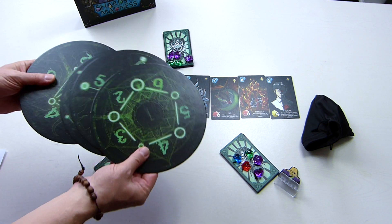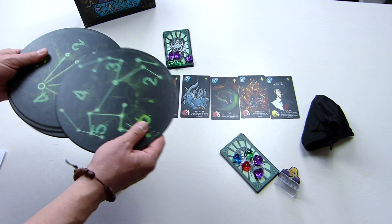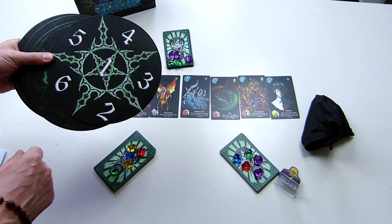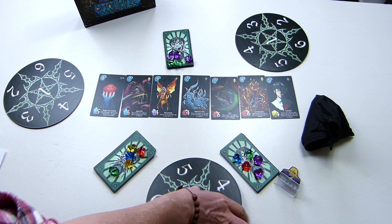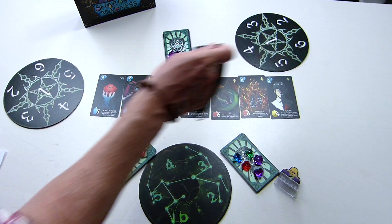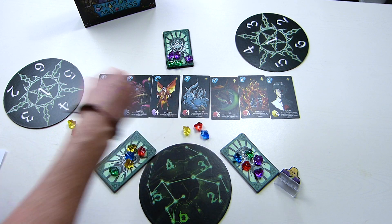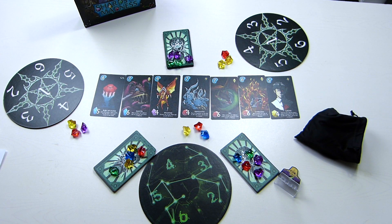Each player takes one of these dials. The graphics are just thematic — there's a reverse side you might prefer. The important thing is you've got six spaces numbered one to six. Each player starts with three crystals, place them beside your board, and then randomly choose a start player.